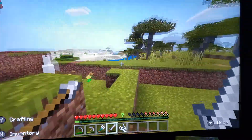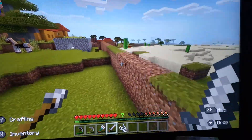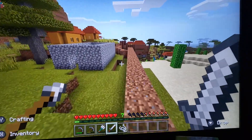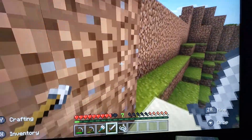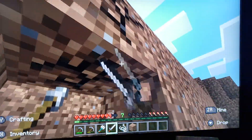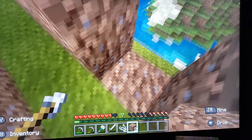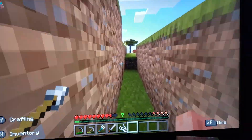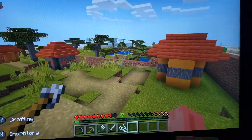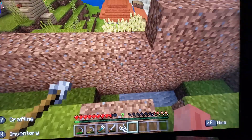For pillagers, they can't get over these — they'll just fall in. This is a good way to protect the villagers. I highly suggest it; dirt's easy to get. The only bad thing is that endermen will take the blocks, but if you have a few layers for a wall, like over here for example, they won't be able to.